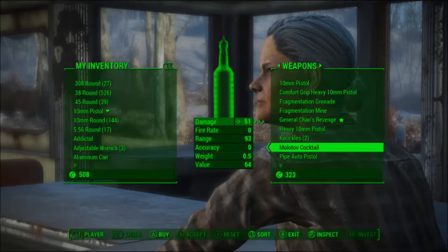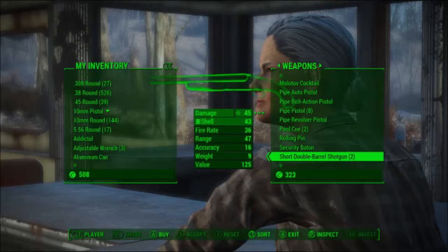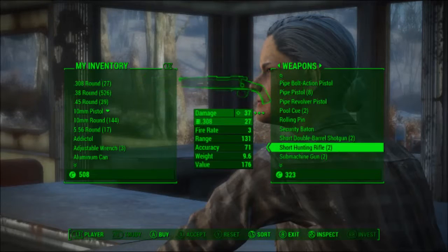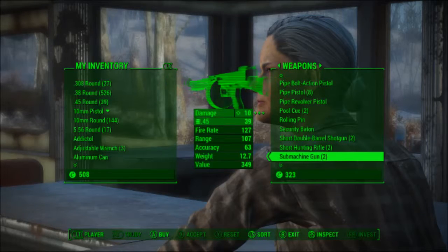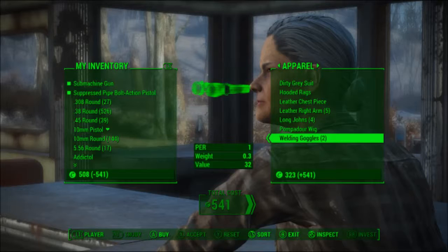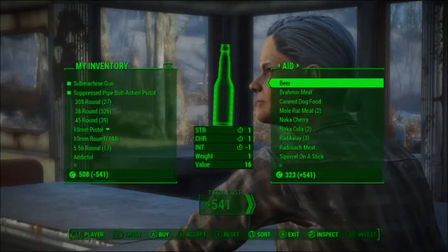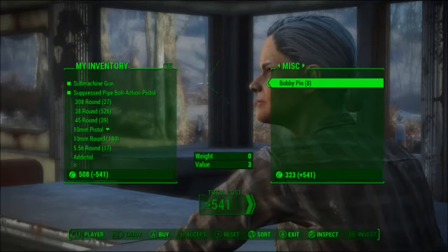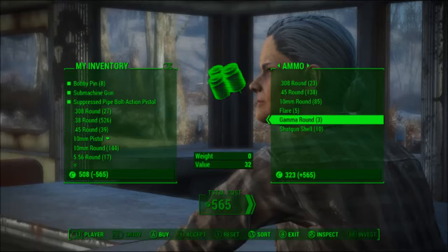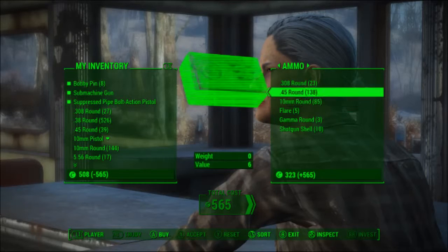It's a big sword. She has some weird stuff. I want one of these — short hunting rifle. I don't remember if I have one of those, but I do want one, so I'll buy that. I'll buy the suppressed gun also. Peril-wise she doesn't have too much of anything. She does have Nuka Cola. Bobby pins — I'll take all eight. Gamma rounds, shotgun shells. Let's try and take all the ammo.